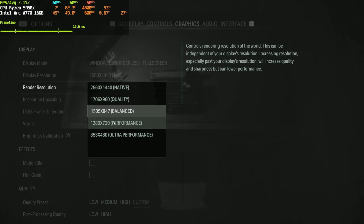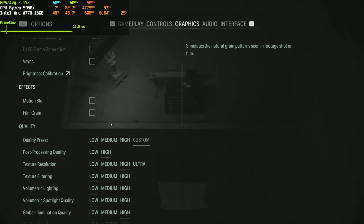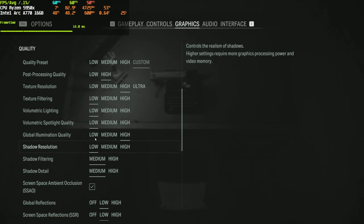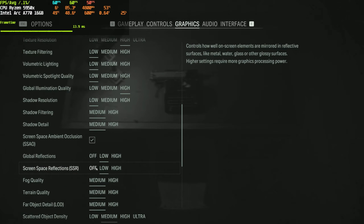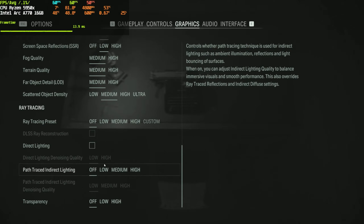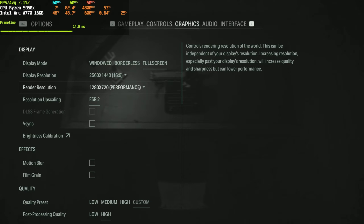We'll be using the 1440p PlayStation 5 performance mode settings in this video and compare if we can actually get 60fps or around 60fps at those settings. I'll be leaving post-processing on high for now, even though the optimized setting is low. Global illumination should be set to medium, but I'll be testing either low or high — right now it's on high. You can also check out Digital Foundry's video and copy those settings.